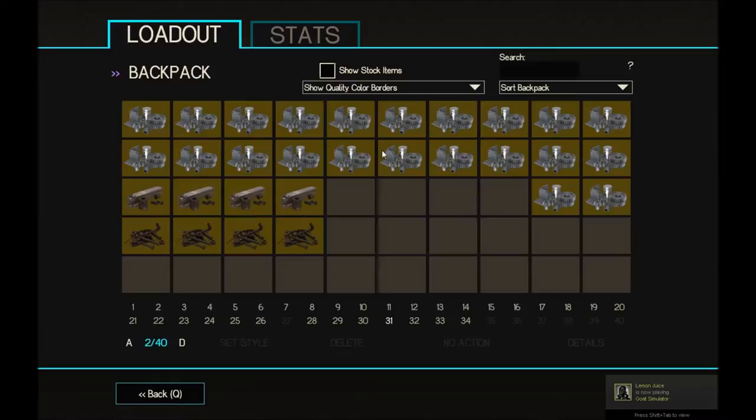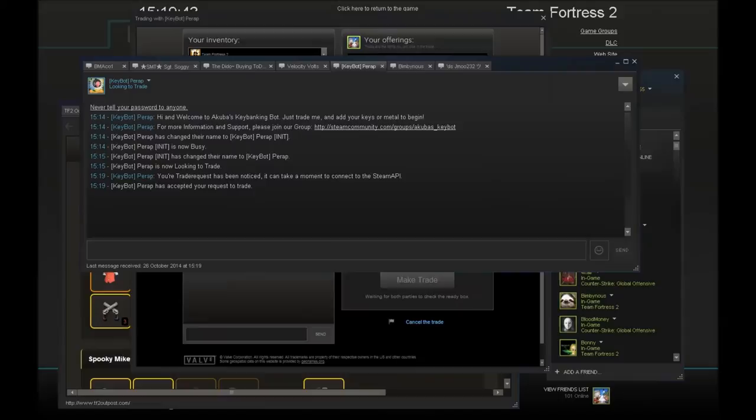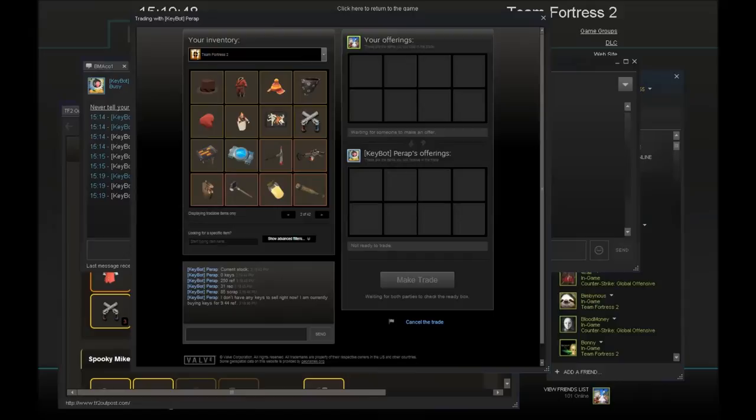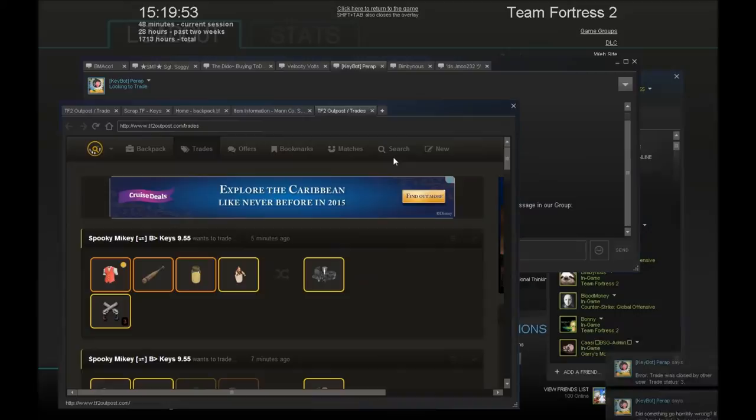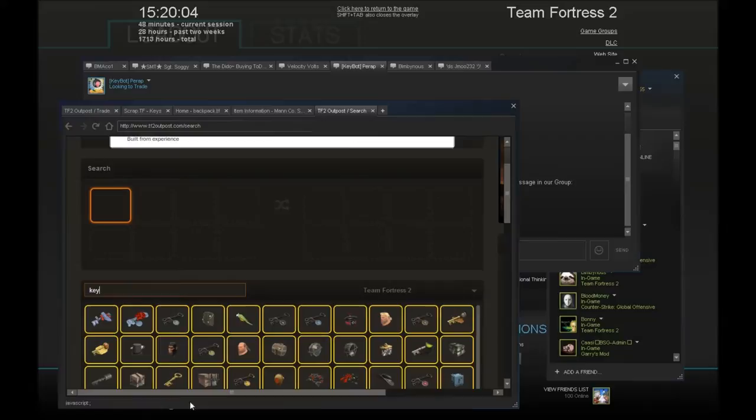I'm going to try and buy stuff from this bot for the keys. They're selling the keys but — oh, they don't have any keys. I need keys. Let's have a look for people selling them.